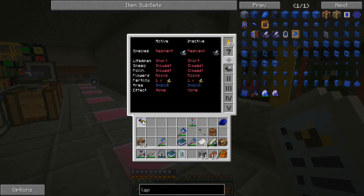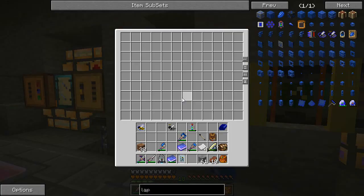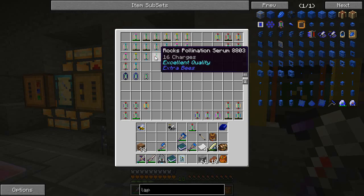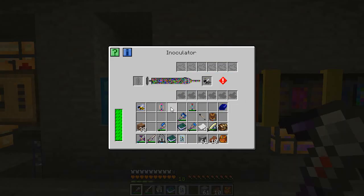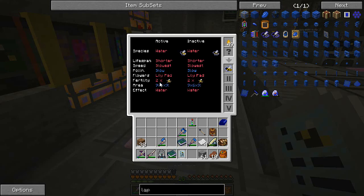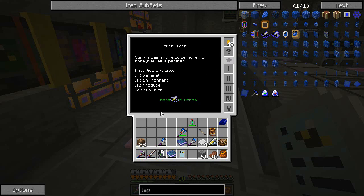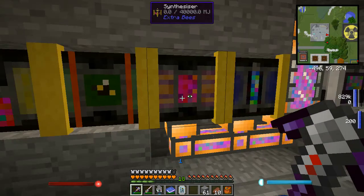I'm going to scan this now. Here we go - this is the resilient princess: a short lifespan, slowest speed, uses rocks for pollination, fertility one. This is where we might get into a little bit of trouble when trying to do a cross - you want as many drones out the other side as you can. The forest bee has high fertility, which means three drone offspring. So I'm actually going to throw this resilient princess back through and put the high fertility serum in to make sure we get three drones out. The water has two, which should be enough.